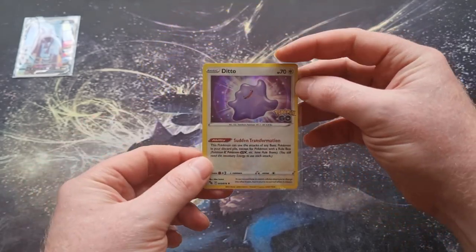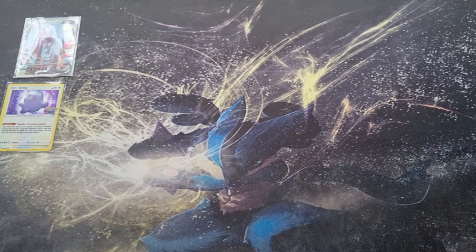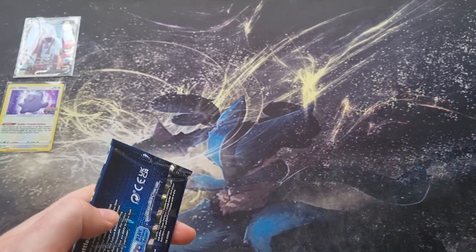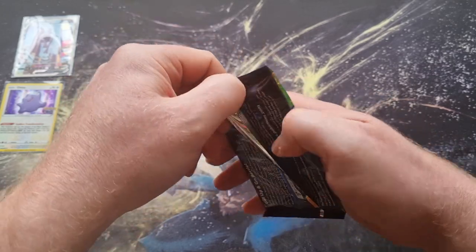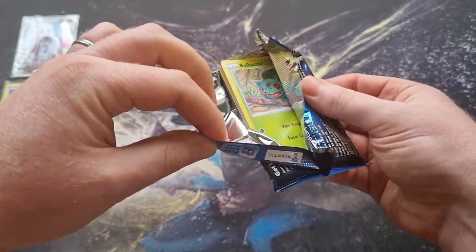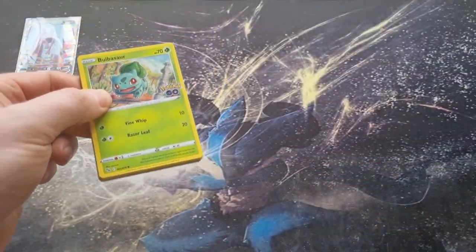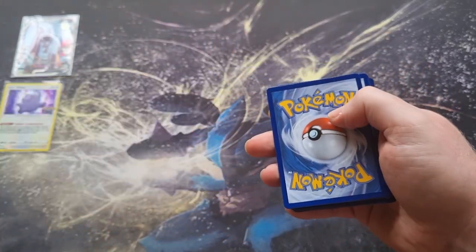We got ourselves the Ditto as well as a Mewtwo V alternate art — that is disgusting! Moving on to the next pack. I'm telling you, these Pokémon GO ETBs are something else — they are beyond amazing, at least for me.